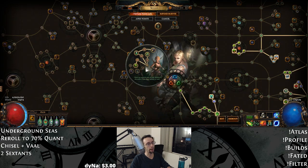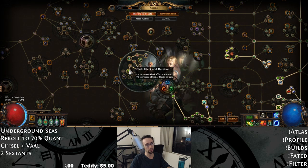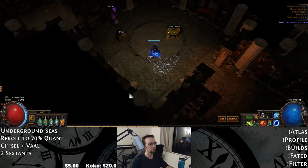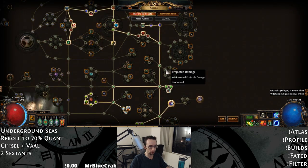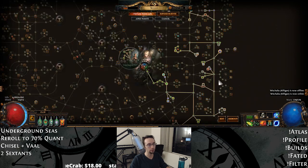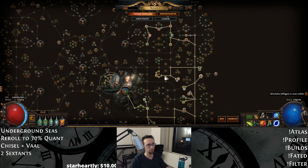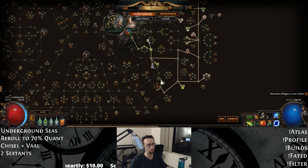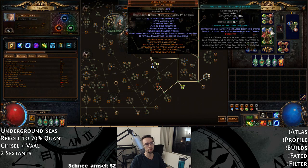Originally I had this character as a Deadeye, but I wasn't really feeling it. Tailwind just didn't feel that fast — it's decent, but it was way more comfortable being able to spam my flasks and backtrack. If you don't want to go Pierce, you can get Piercing Shots on the tree for three points, but the tree's already tight. I'm level 93 and I haven't filled out Thick Skin yet. That's what I have for gem setups right now and it's feeling pretty good — it clears maps quite fast.